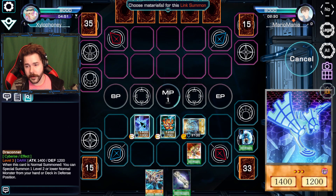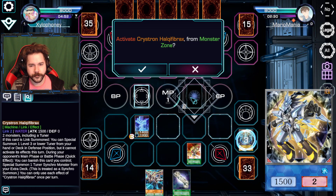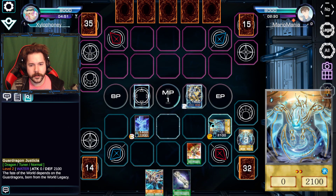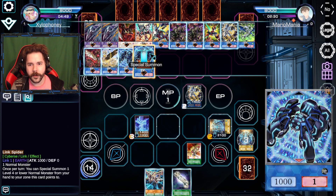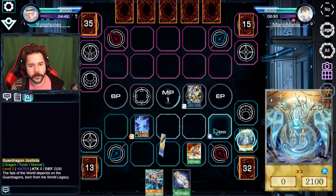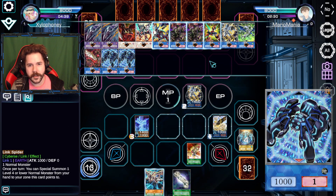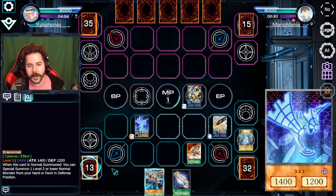First, we're just going to start this before we mess up. Draconet's not going to be on the field for long — we're going to go for the Hawkeye Vibrax. That's going to get us a new Justicia. There's nothing too flashy that I can go for here. Let's just start working on the same play. We will special summon the Elpy, then we will special summon the other one. Draconet to Cybers — I forgot that fact.